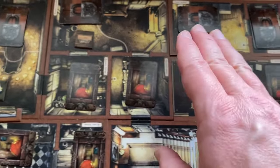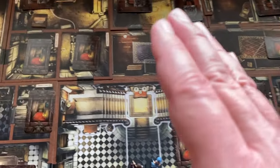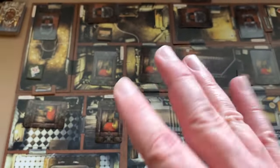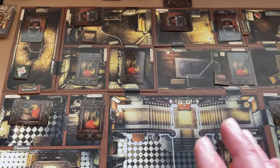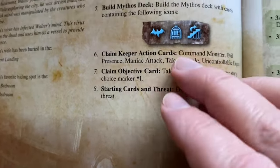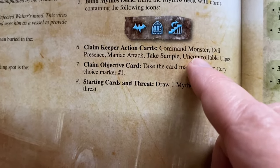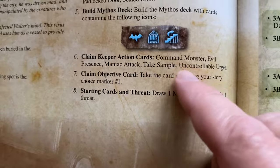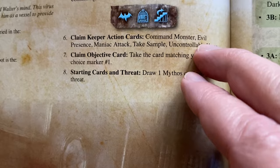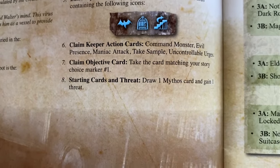You have to be very careful when seeding those cards and make sure you do it correctly, because if the keeper does it wrong it can make the scenario unwinnable. The keeper guide also tells which keeper action cards to get: Command Minion, Evil Presence, Maniac Attack, Take Sample, and Uncontrollable Urges. All other keeper action cards return to the box.